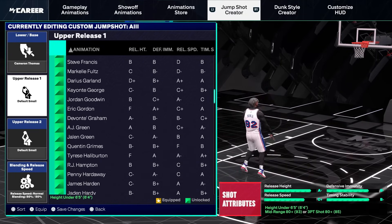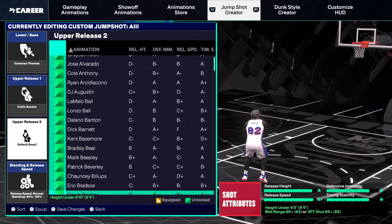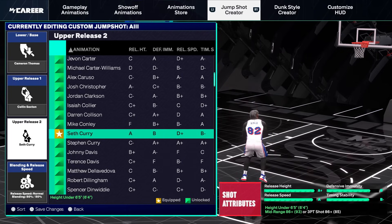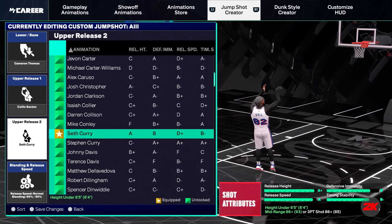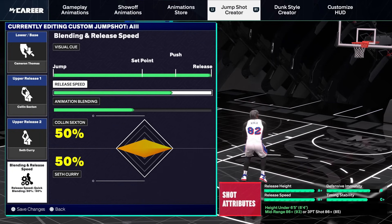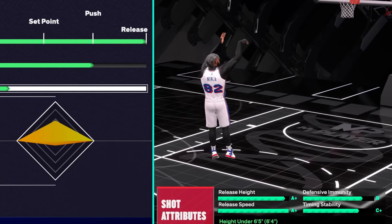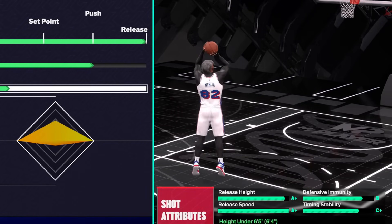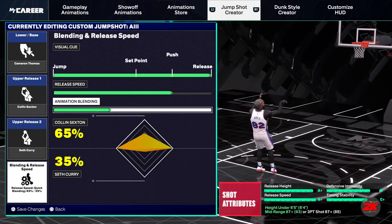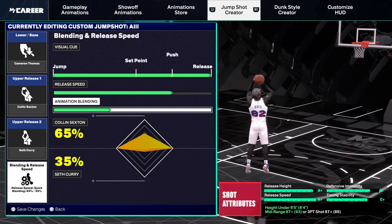We need Cameron Thomas as the base. Upper release 1 is Colin Sexton — I definitely like that. Upper release 2 is Seth Curry. This is honestly a jump shot I'd recommend myself — Colin Sexton and Seth Curry upper releases might be the move. They didn't give us visual cue or release speed, so I'm going with release speed three. Colin Sexton at 65 — we got an A+ release height, B defensive immunity, A+ release speed, C+ timing stability. This jump shot has potential.